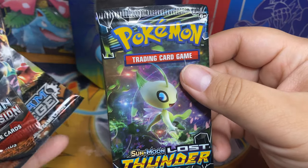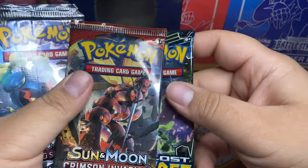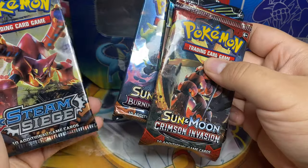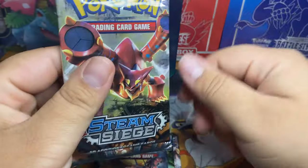We got a Celebi Lost Thunder, Buzzwole Crimson Invasion, Marshadow Burning Shadows, and a Steam Siege with Volcanion on it.